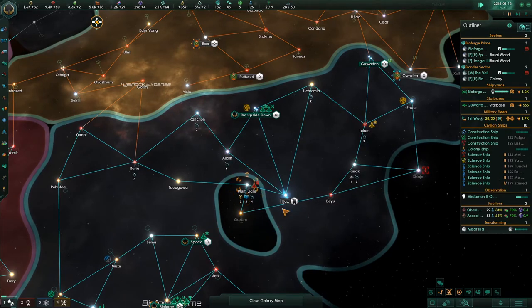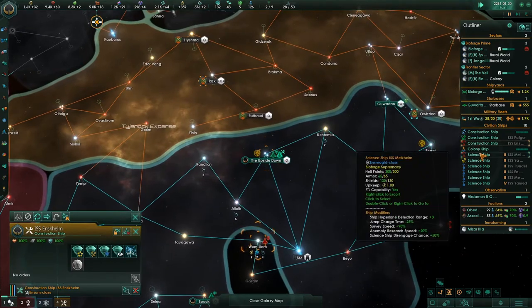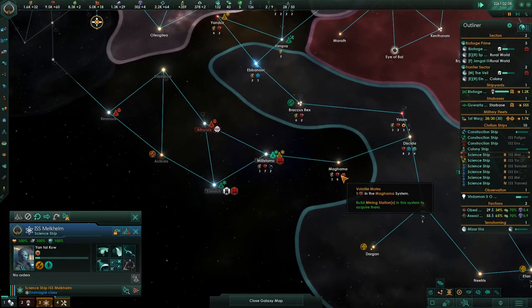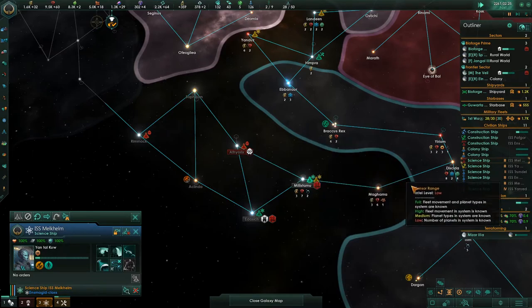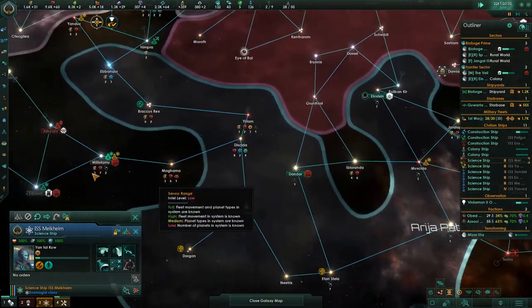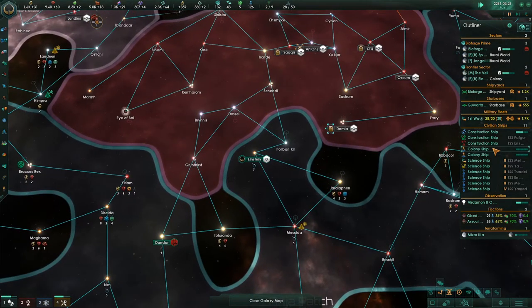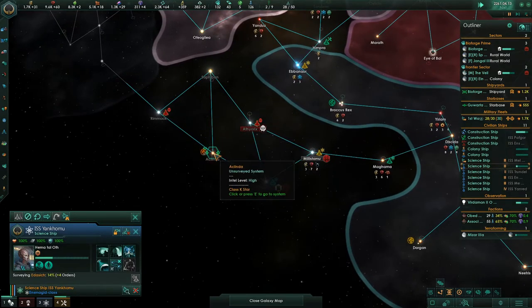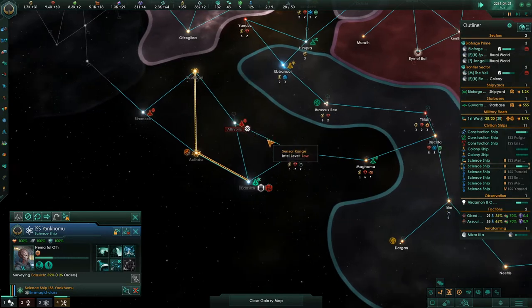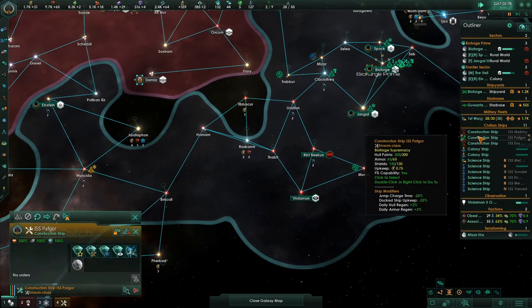These space-borne organics - once we take them out we can collect on that. Another construction ship is down here and we're locked in because of ancient mining drones. We'll need to send our fleet back in this direction at some point. I only need one science ship over there; I'm sending this one back to Einstein to assist research. Survey these systems.